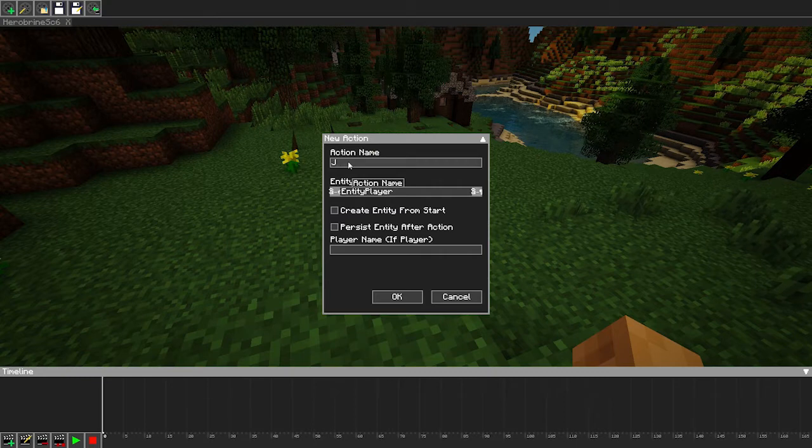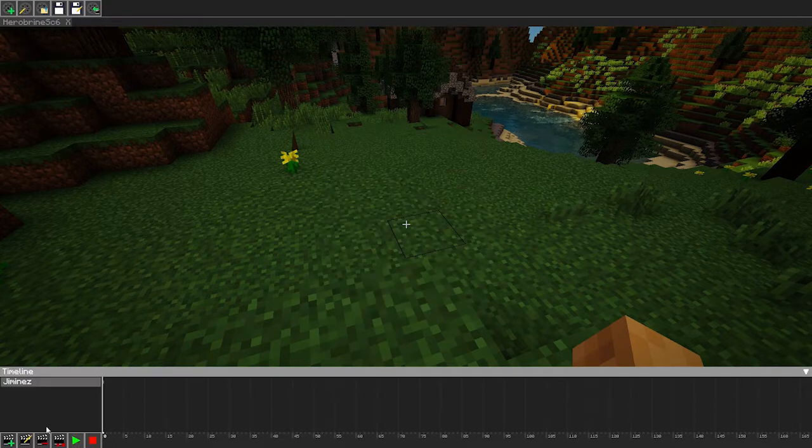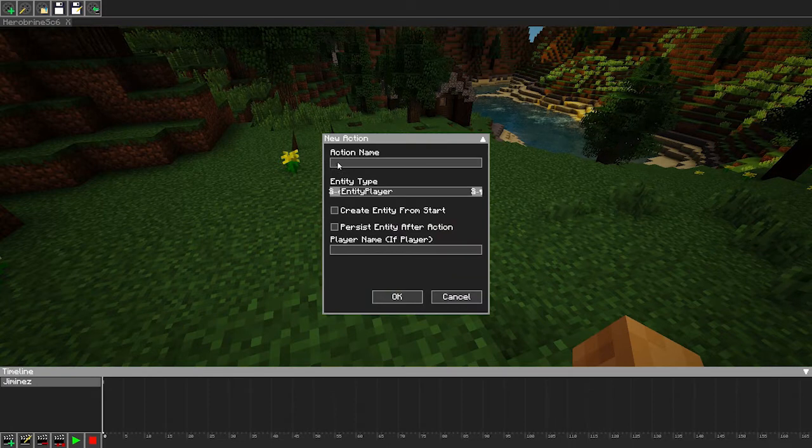Got a couple of characters here. Menes, whose skin is on a friend of mine. Because that's the way this mod works — essentially you dictate the actions, and then say what player model you want it to use. And whatever username you put in, it'll pull their skin from that player and allow you to play it back.